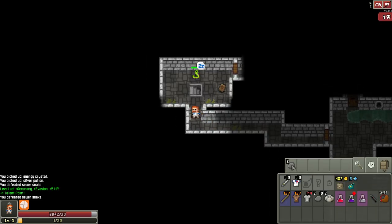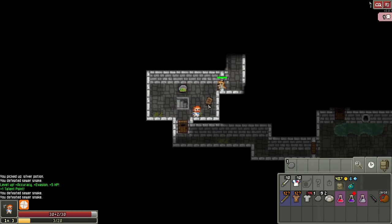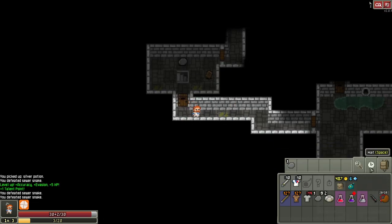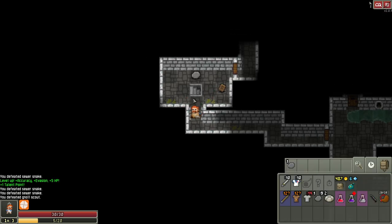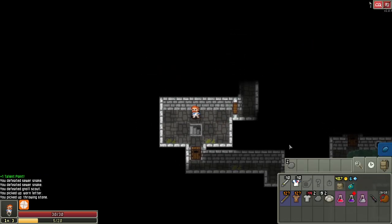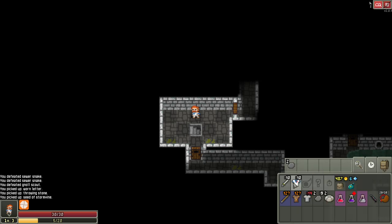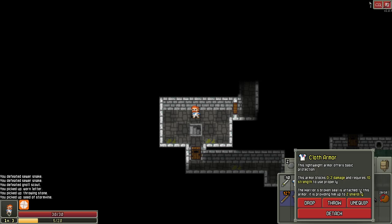We leveled up — let's put in our talent point. I'll go into the faster identification talent since I have some armor now that I may want to identify. When looking at weapon damage, our short sword does one to ten damage, so on average around five or six. You could be unlucky and do one, or very lucky and do ten. With defense, you're normally blocking around one damage, between zero and two.